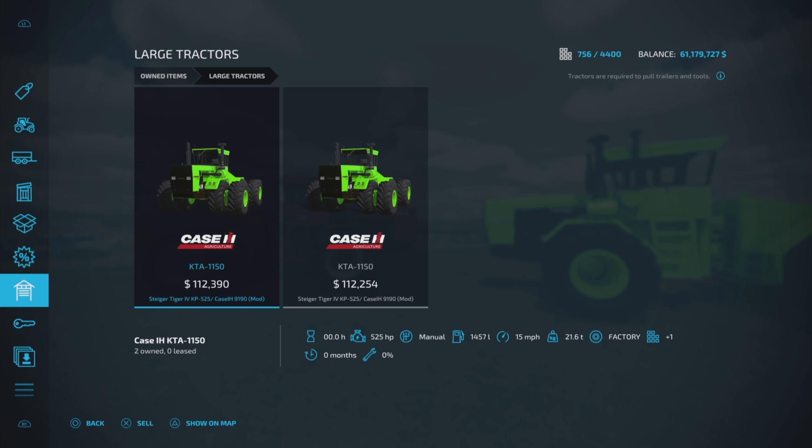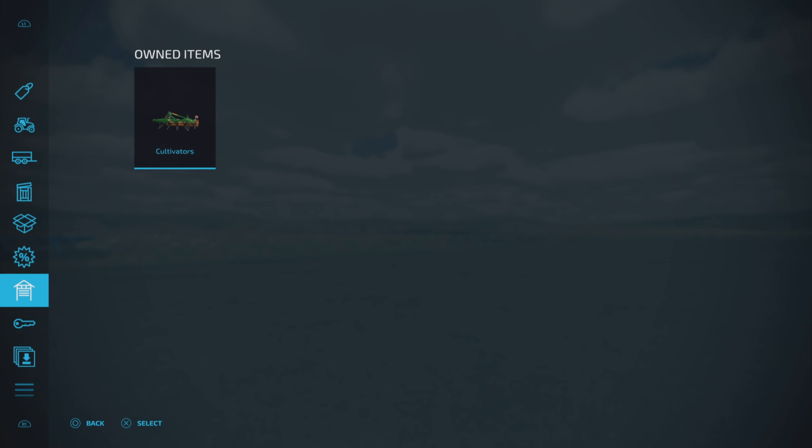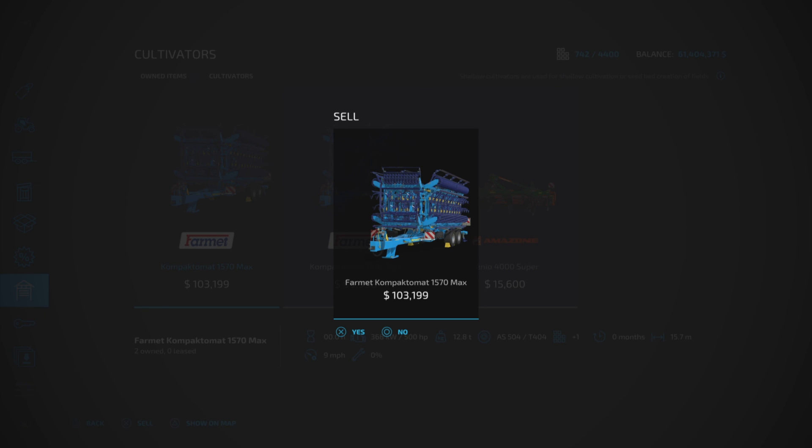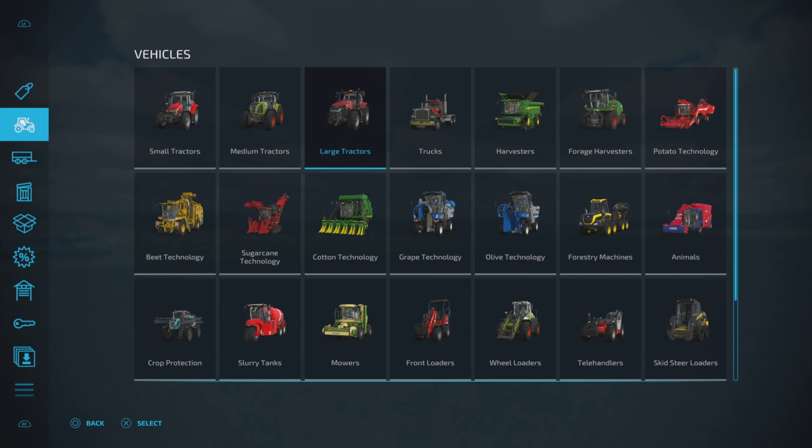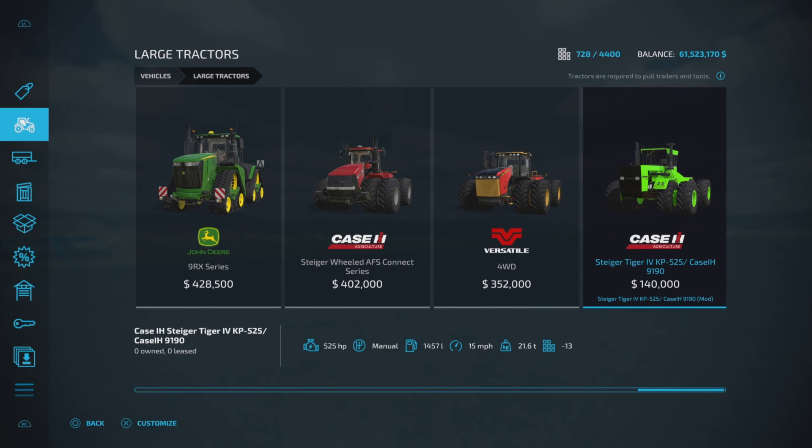So we're going to sell some things and go find it in vehicles under large tractors and buy one. Here it is — the Steiger Tiger and CASE IH, $140,000 to purchase. Now a little bit of history: these models were made between 1984 and 1987, so not as old as me, but definitely a classic.